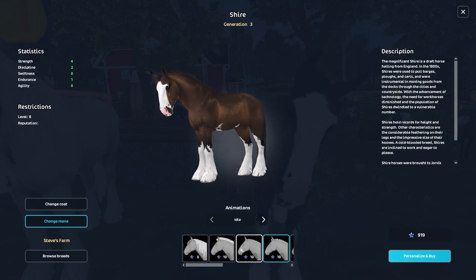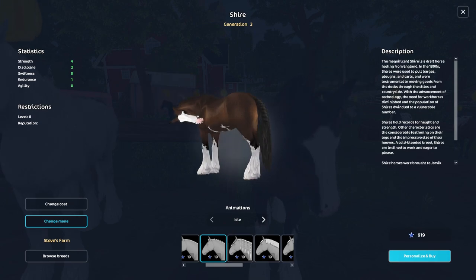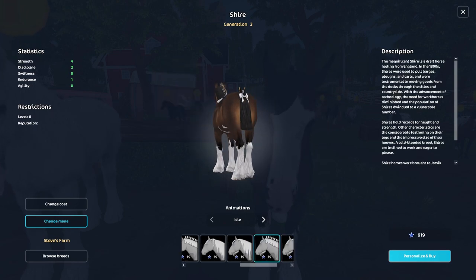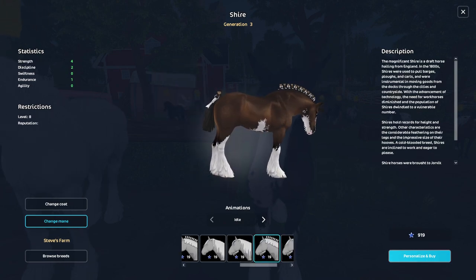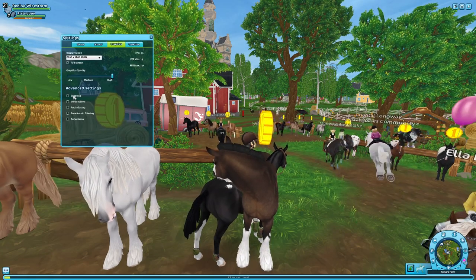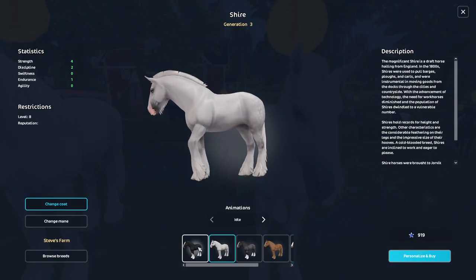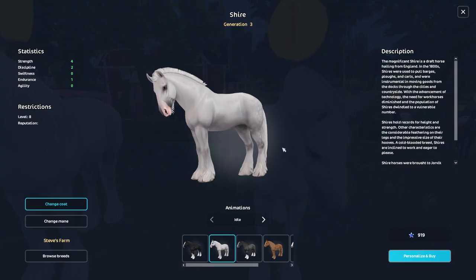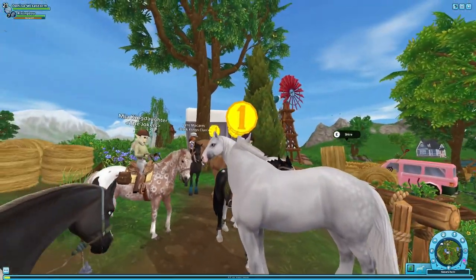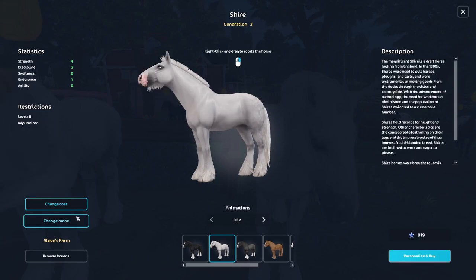Star Stable is nailing it. I saw them in the spoilers and was like 'okay whatever,' but they look so crisp and the graphics look different in game now. Even with the shadows on they look amazing. I could actually change all the gray horses here — I could make all of them gray, which is kind of funny.